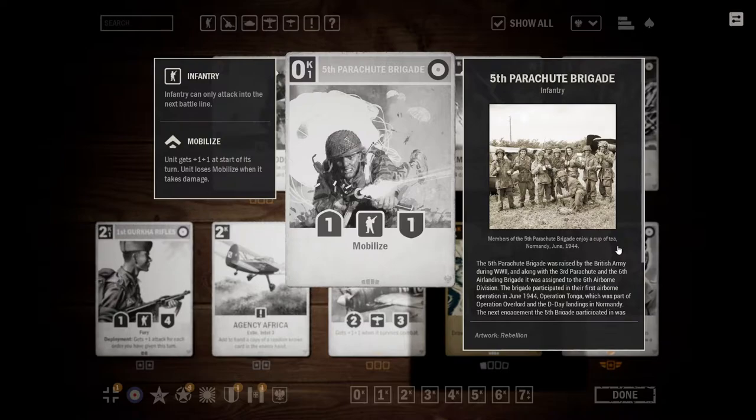It is a British Infantry that costs 0 credits, operates for 1, and is a 1-1 with the keyword Mobilize. We've talked about this card before, and essentially I see this as a really good Mobilize card — namely with the French Potes 63.11. That is potentially free card draw for each of these that you play with the Potes, which is potentially quite the powerful turn.